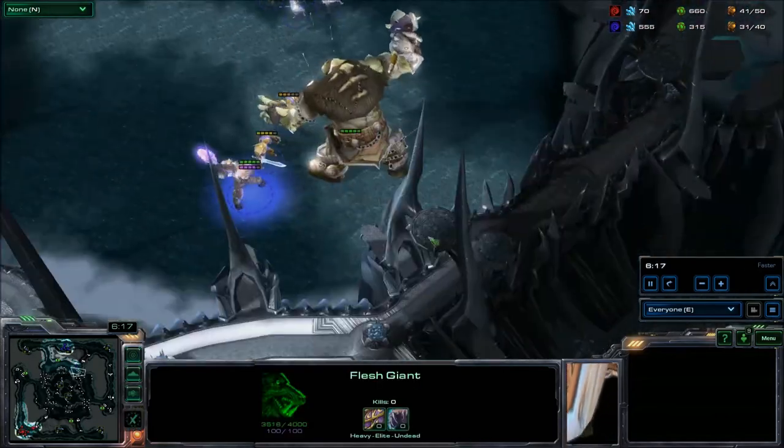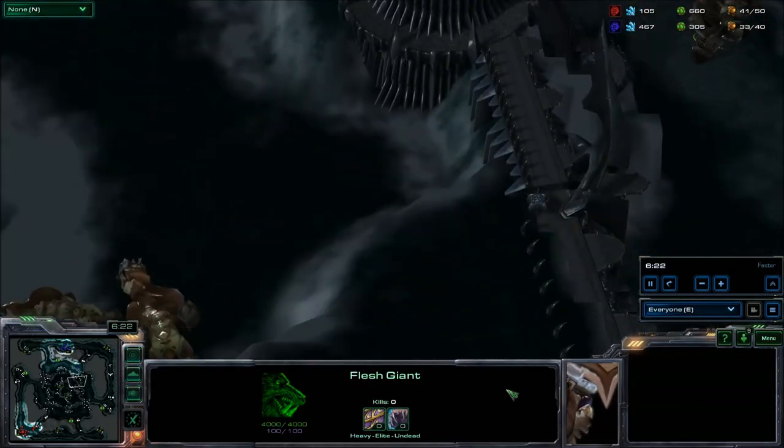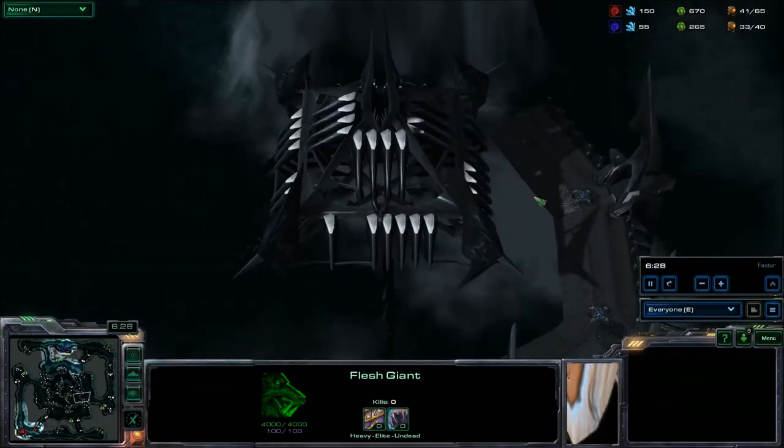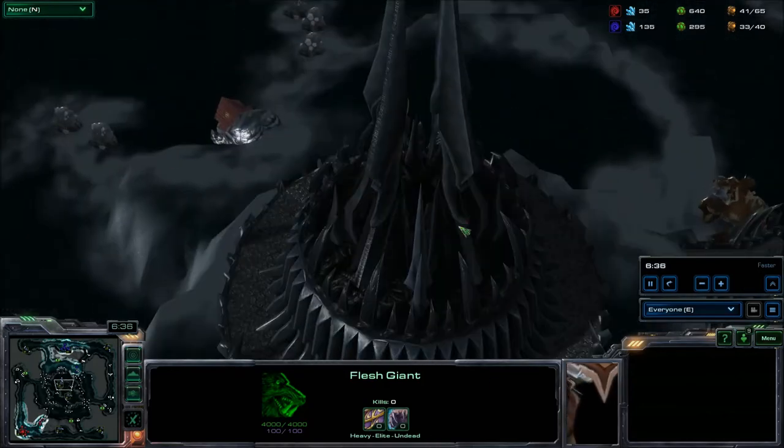There's a flesh giant over here, and one over here. Just a quick look at this map to try and figure out where Icecrown Citadel itself might be. That's obviously one of the floating necropoli. I guess it's this here, but you can't see the Frozen Throne at the top, so who knows.